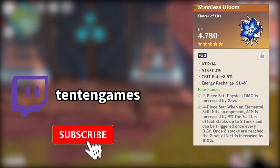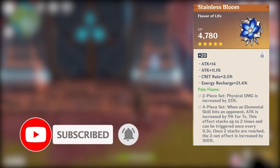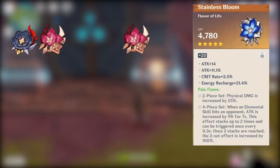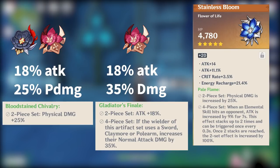Starting off with the most basic: currently, every single physical character runs either the 2-piece Bloodstained 2-piece Gladiator, or the 4-piece Gladiator, more or less. In the first case, using 2 Bloodstained 2 Gladiator gives you a total of 25% physical damage increase and 18% attack. In the case of 4-piece Gladiator, it gives you 18% attack increase as well as 35% damage to your normal attack.